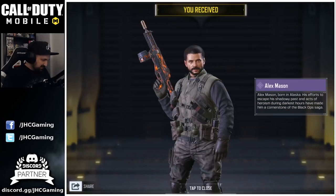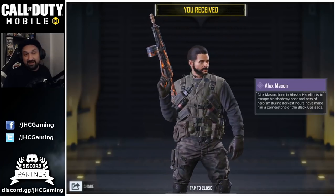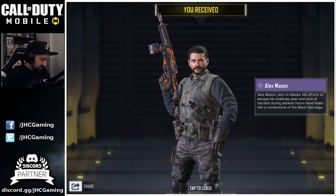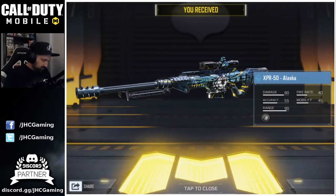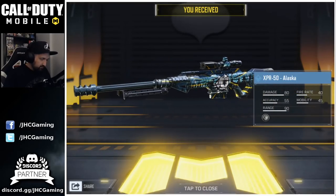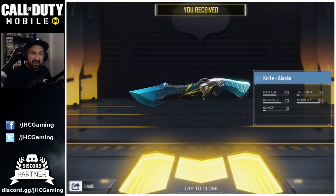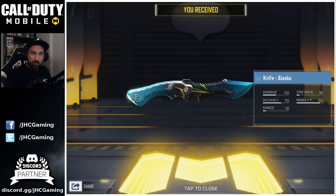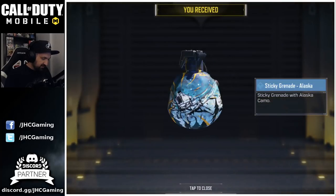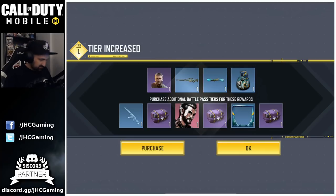Here we go — Alex Mason is unlocked! The haircut looks a bit weird but I really like the new skin. I cannot wait to get Dempsey in zombie mode. We also got the XPR 50 Alaska — I don't use that sniper much. Then a brand new Alaska knife — looking okay, the Alaska set is pretty nice. And the grenade is a sticky grenade. That's it for the base rewards.